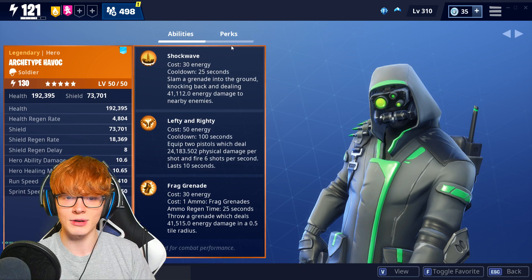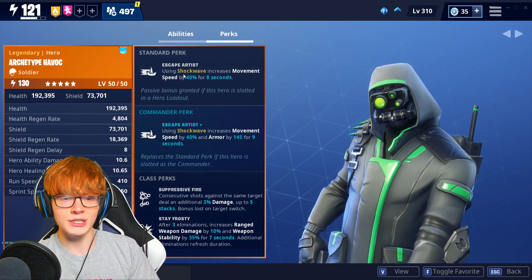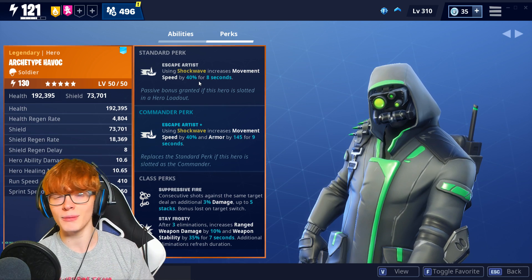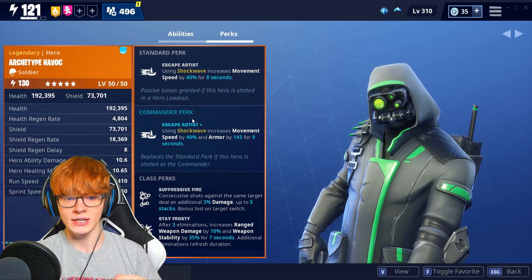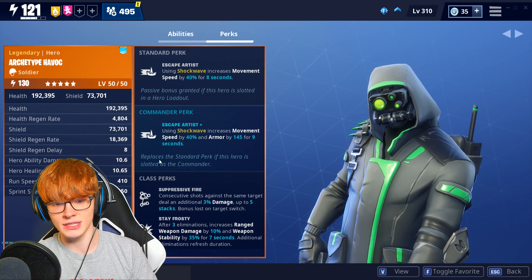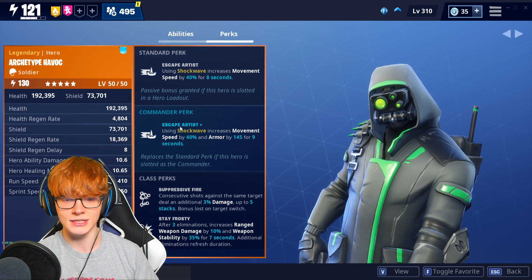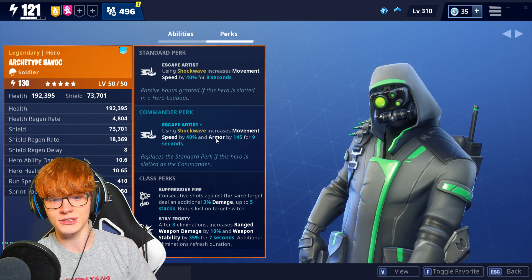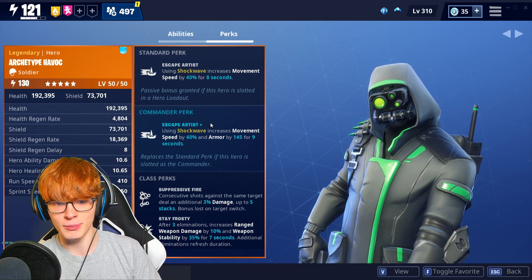So his abilities are Shockwave, Lefty and Righty, and Frag Grenade. His standard perk is the Escape Artist perk: using Shockwave increases movement speed by 40% for 8 seconds. The standard perk is always your support perk. The commander perk is your actual perk while playing the character. If he is your commander, he gets an increase to movement speed by 40% and an increase to armor by 145 for 9 seconds. I really like this commander perk a lot.